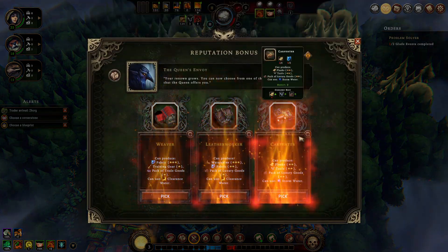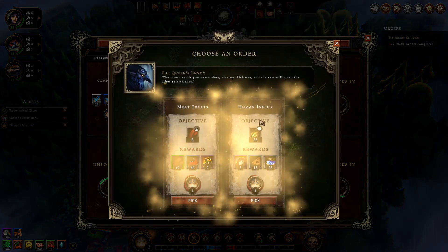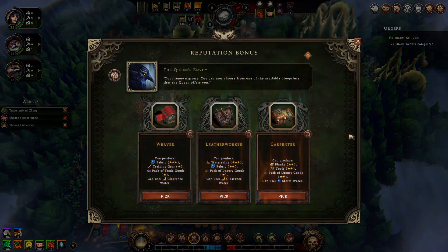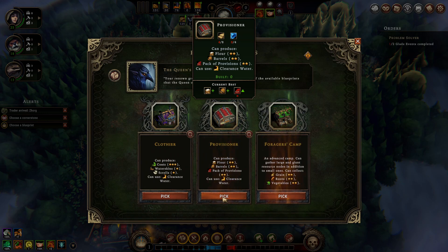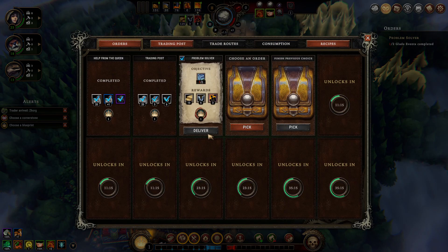We'll look and see what we can get. We'll just make a random decision here - weaver! It's always good to have fabric. And then herbalist camps, forager camps. What do we get? Herbs, berries, mushrooms, grain, roots, vegetables, meat, insects. We'll go for herbs, berries, mushrooms. Flour, barrels - you see, this is the difficult bit.